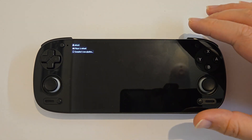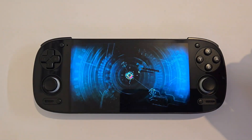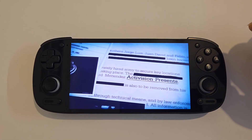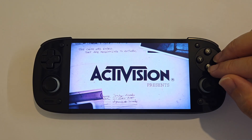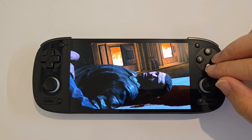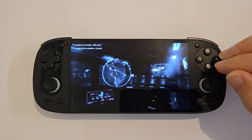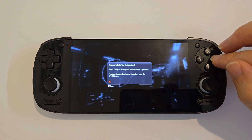This one right here is Black Ops 2 and it's still not running perfect. I've done a little bit of testing previously and when trying to enter into Zombies from the menu it is hard crashing. The campaign is working but again after a minute or two it does give us that hard crash. It's definitely an overall improvement from version one, as I don't think I could actually get this loading into the menu at all.